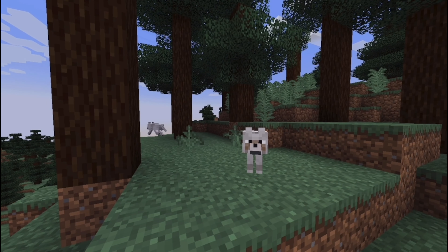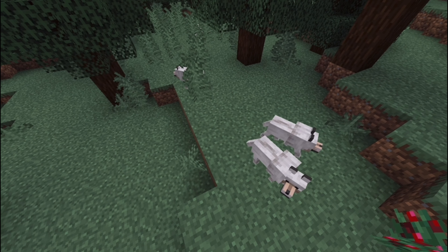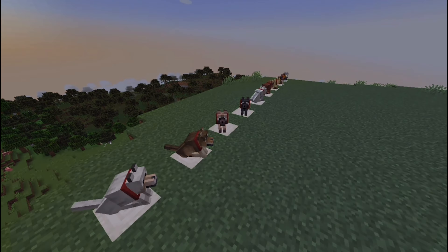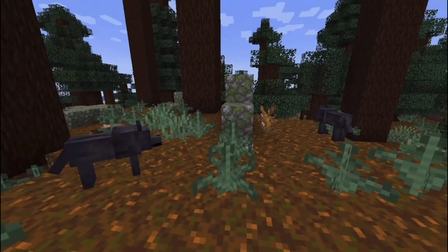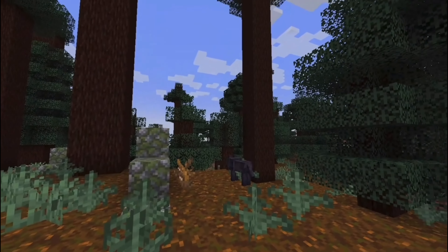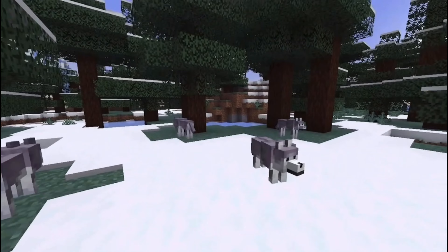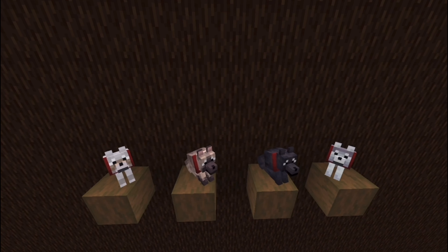The first of the nine wolves is the pale wolf, which is the original wolf we all know and love, but with a new name. Pale wolves now spawn exclusively in the taiga biome with a pack size of four. Chestnut wolves can be found in the old-growth spruce taiga biome with a pack size of two to four. Black wolves can be found in the old-growth pine taiga biome with a pack size of two to four. Ashen wolves can be found in the snowy taiga biome with a pack size of four, covering all the taiga biome variants.